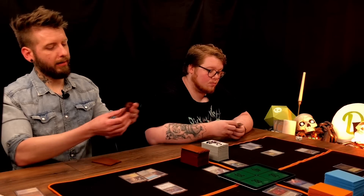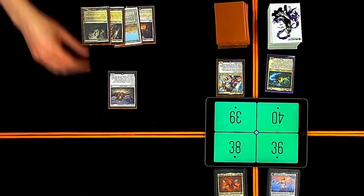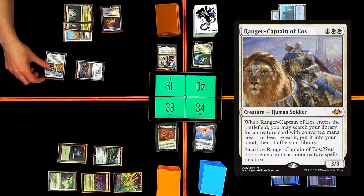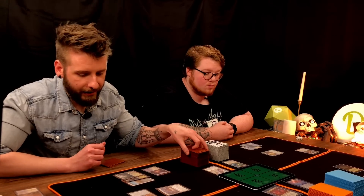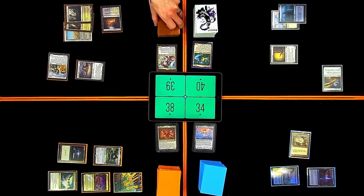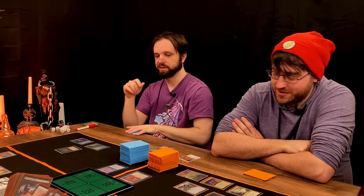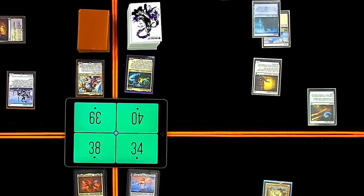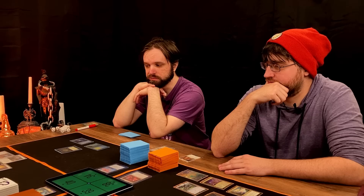I'm going to untap, draw, and play an Isolated Chapel. Since I have a Swamp or a Plains, it will come in untapped. Let's go ahead and hit Matt for two. Then I'm going to pay three for a Ranger Captain. When he enters the battlefield, I'll search for a creature with converted mana cost one or less. I can also sac him so my opponents can't cast non-creature spells. I'm going to grab an Esper Sentinel and then cast said Esper Sentinel. That's pretty whack — he's the hero of the day. I will play this Island and pay four for a Smothering Tithe. That's also the card of the day.